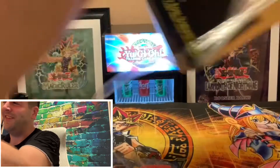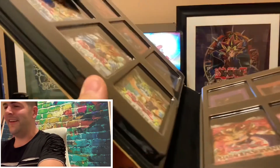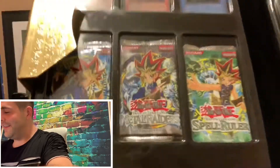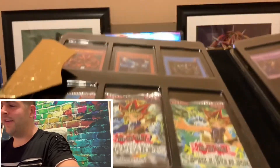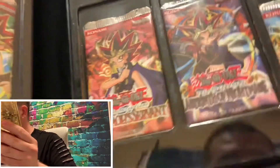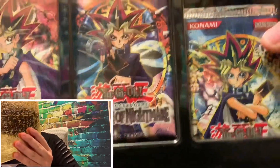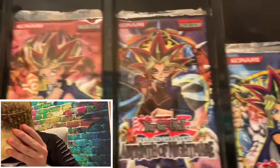Let's get this open here. That's a nice portfolio, too. Look at that. Definitely going to keep that. So we've got Blue Eyes, Metal Raider, Spell Ruler, Feral Servant, Nightmare, Labyrinth of Nightmare, and then Legacy of Darkness. Looks like it's kind of out of placement there, but that's okay. We'll get that open here in a second.